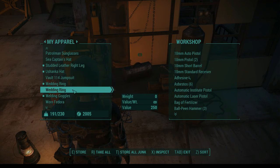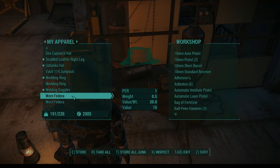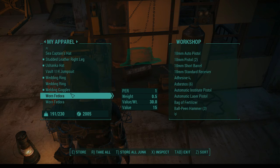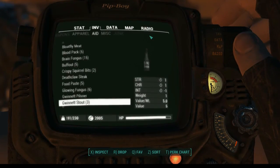Vault jumpsuit — maybe I'll hold on to that. We're going to hold on to Nate's wedding ring. We've got some fedoras for perception. I think I want endurance more? The sea captain is kind of fun to wear. Maybe we need — let's just take a look at those. How much weight am I carrying right now? 191? Not that great. I think I've actually got some junk on me — store all junk.